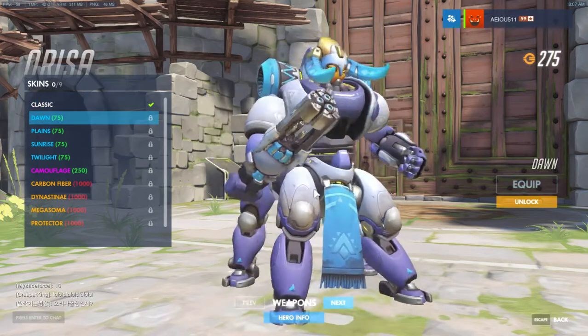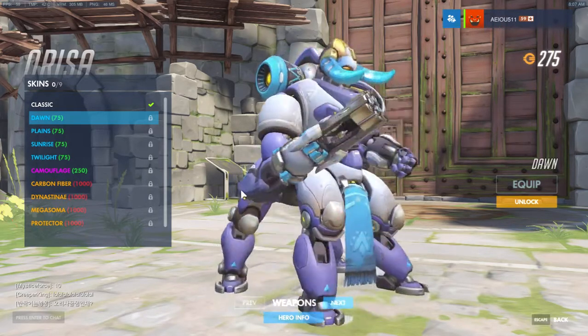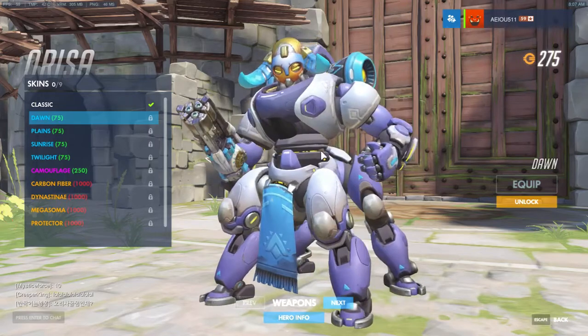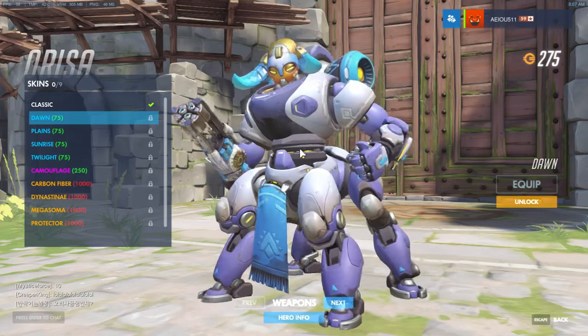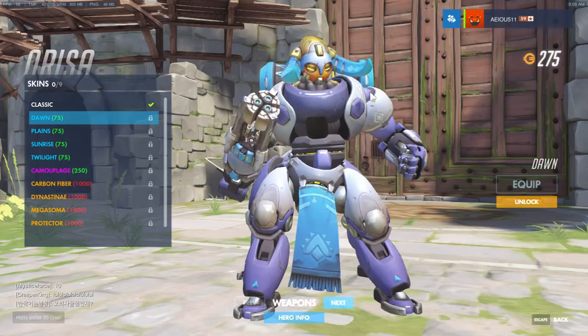Let's look at Dawn. Overall I really like this skin — I think it's pretty cool. Nothing really changes other than the coloration. The green ones and even sometimes the purple one — this one almost looks like a Gundam to an extent. It's almost got an anime-esque coloration. I think it's pretty cool. This is definitely one I would probably pick up for this character and I'm pretty excited for this one, especially for a 75 gold cost skin.